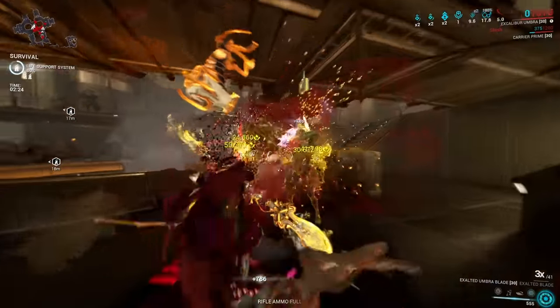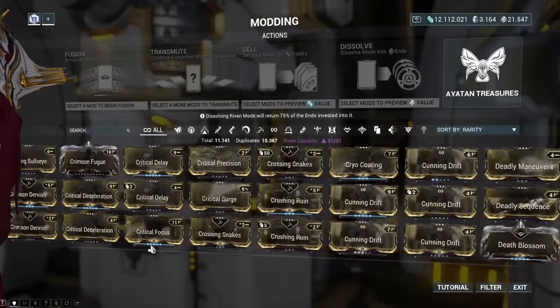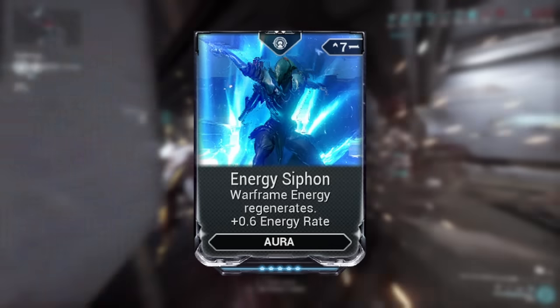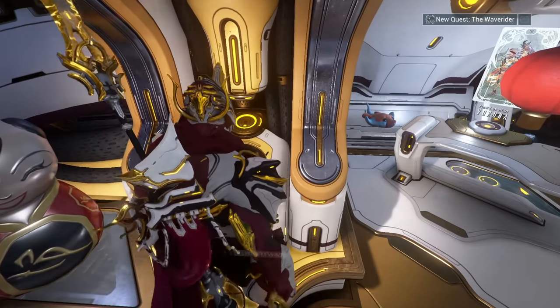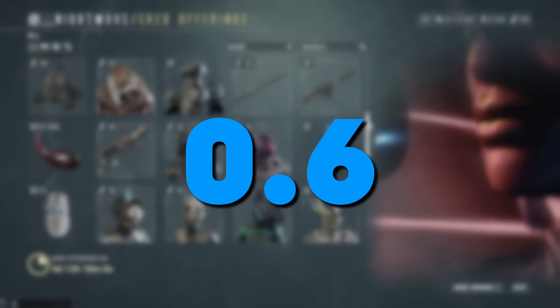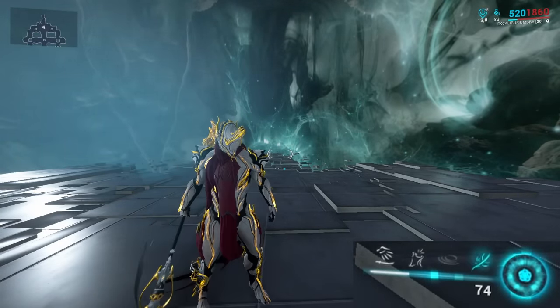Next up, I want to talk about mods. Just like with all other topics in Warframe, there are of course also mods available for energy regeneration. The first and probably most prominent mod in this section would be Energy Siphon, the one we've already mentioned in the intro, giving you and your teammates plus 0.6 energy per second. The good thing is, this one is easily obtainable from the Nightwave shop, even for early game players. However, 0.6 energy per second is meh at best, and since it delivers energy per second, just like the energy pads, it does not work on channeled abilities.